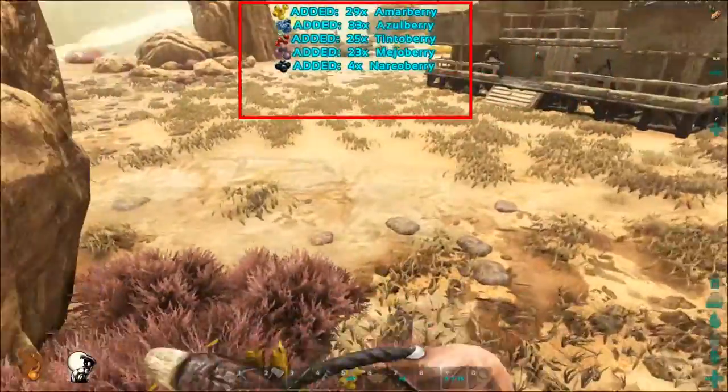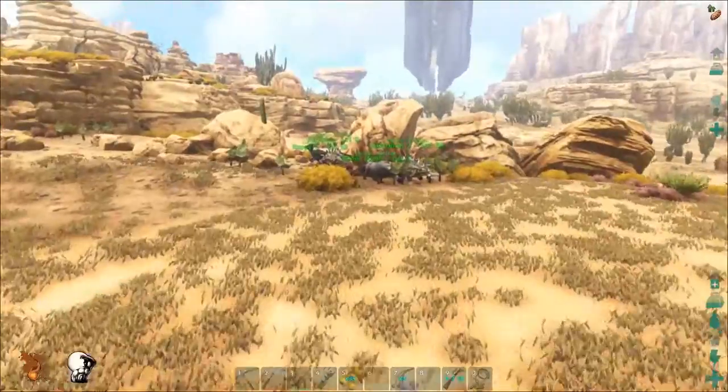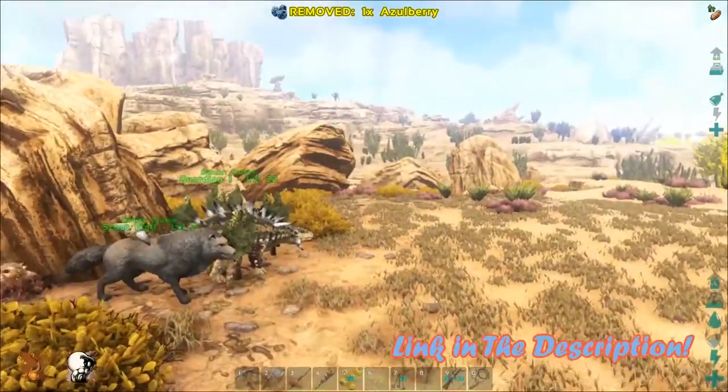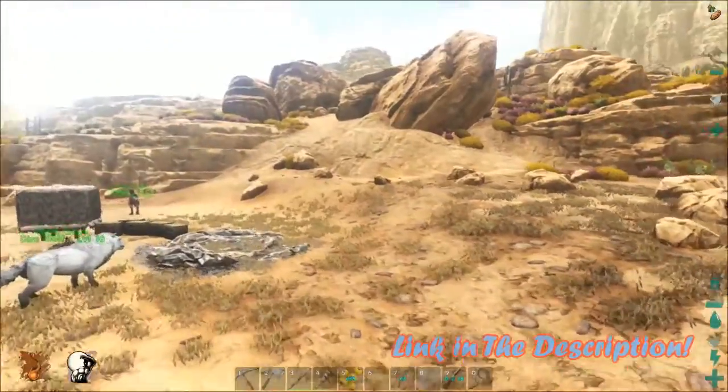Just saddle up your Morellatops, jump on and start attacking bushes. I have a whole guide on fast Narco berry gathering which I will annotate out to, and using this method I have found it possible to gather more than 100 in less than 1 minute.